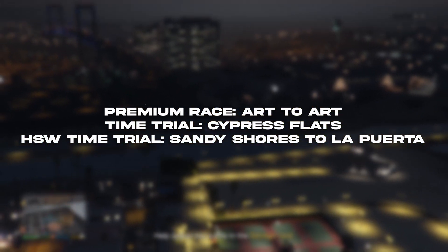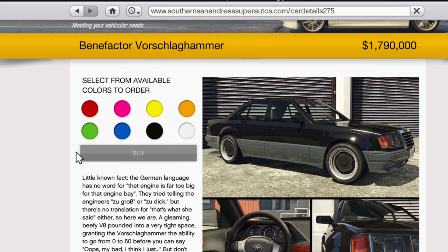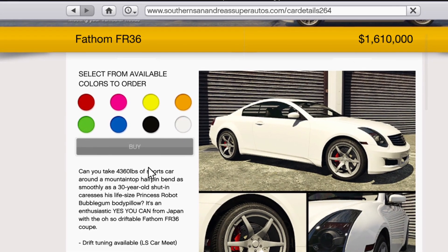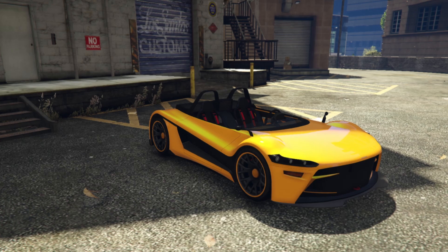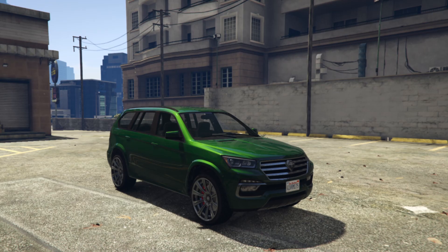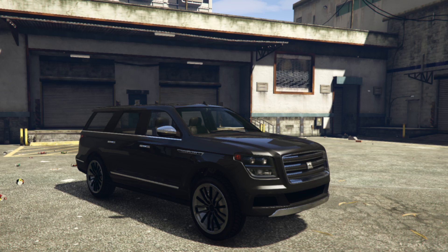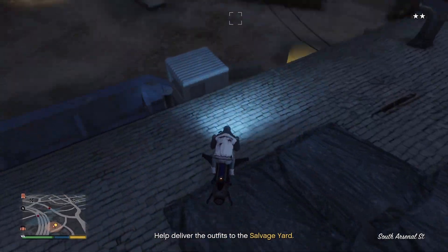Over at the dealership this week we got the Benefactor Schafter V12 Armored and the Fathom FR36. As Simions we have the Hijack Ruston, the LCC Sanctus, the Konga City Cabrio, the Benefactor XLS, and the Dundreary Landstalker XL — really not the best vehicles at the dealership this week.